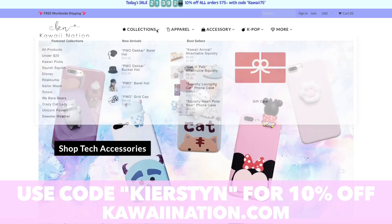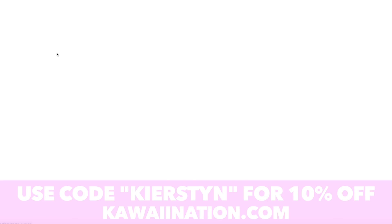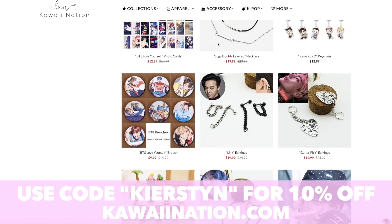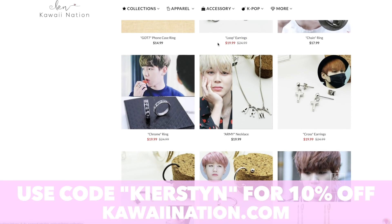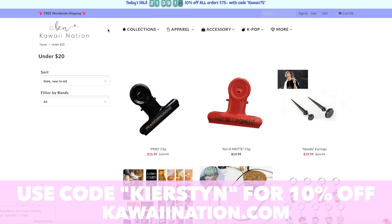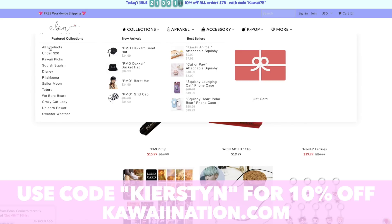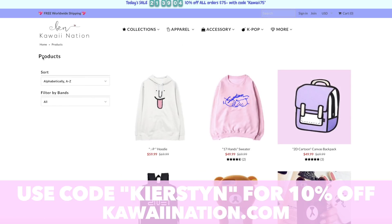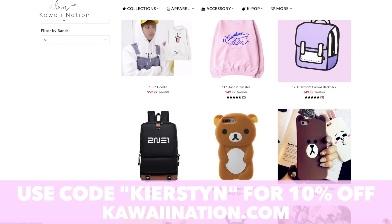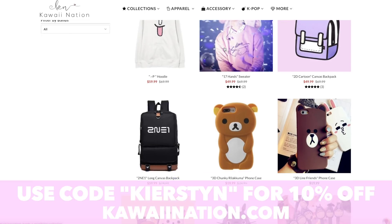Hey everyone, before I start this video, I just want to let y'all know about this cool website I'm working with called kawaination.com. They have clothes, stationery, phone cases, squishies, kpop merch if you're into that. They have so much. Shipping is free worldwide — no matter where you live, you get free shipping, which is really cool. And if you use code Kirsten at the checkout, you get 10% off your purchase.